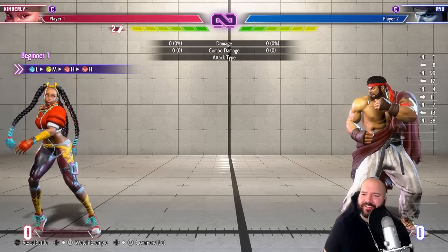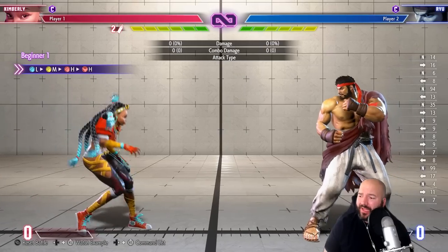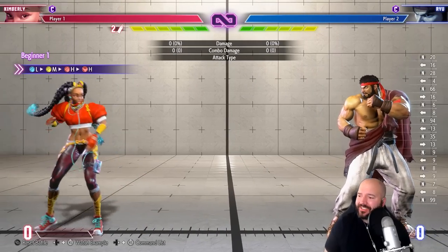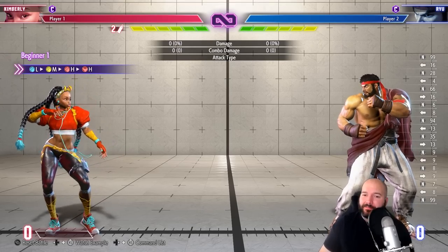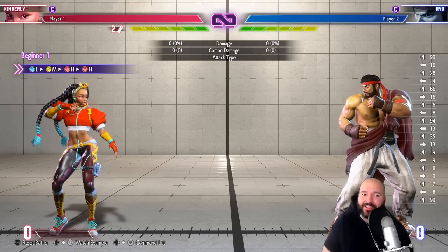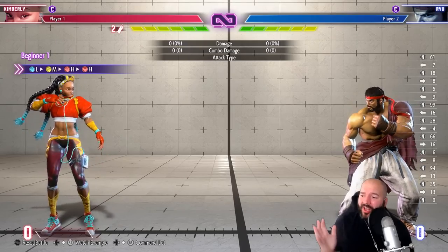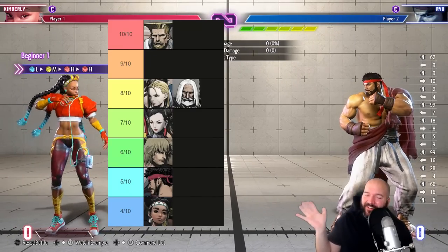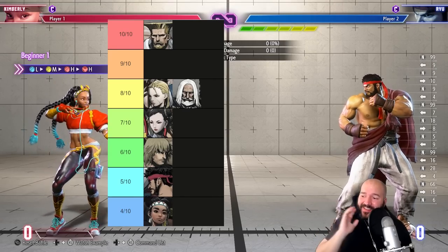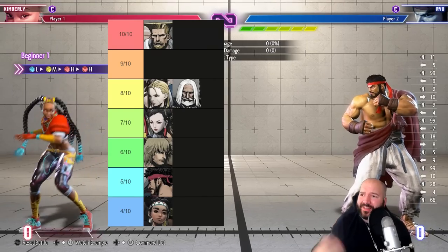I'm doing some more Street Fighter 6 combos today — the response to these videos has been really positive, so thank you guys for watching. Today we're doing Kimberly, DJ, and Blanca — the most requested characters in the comments. I'm going to do them all and rank them on this highly scientific difficulty list. Currently Guile is the most difficult at a 10, and Lily is the least difficult at a 4.